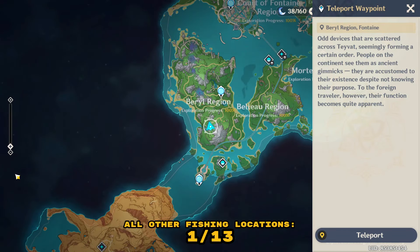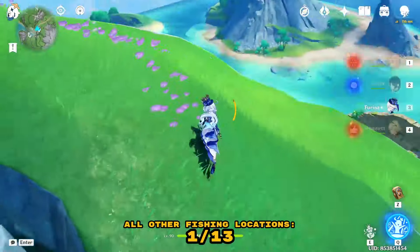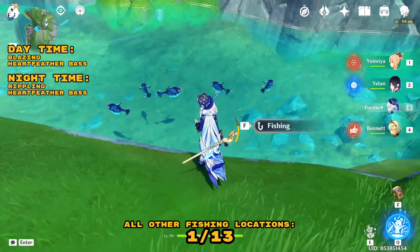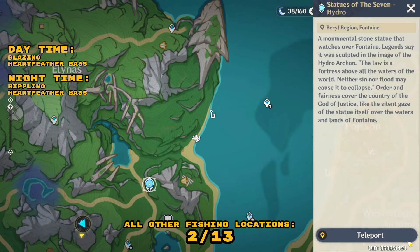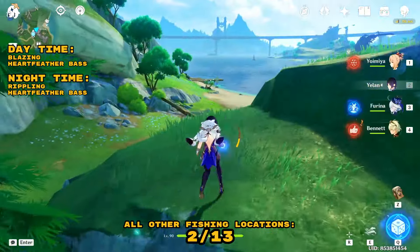Now I'll be showing you all the fishing spots in Fontaine that you can farm for the other fish very easily, because there are multiple spots. Make sure to collect the fish from both day and night, because at night time there are some types of fish and at day time there are some other sorts of fish. So you have to collect both.